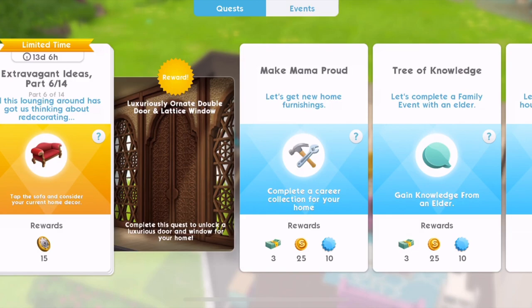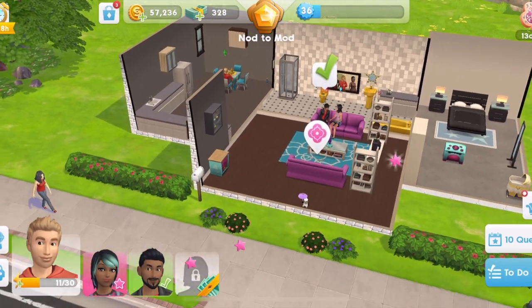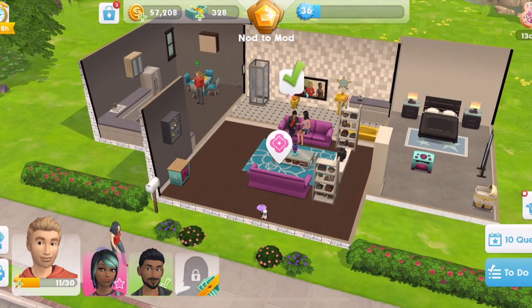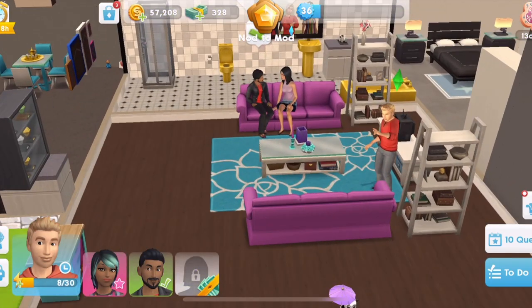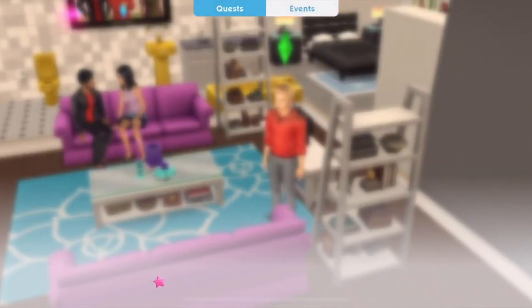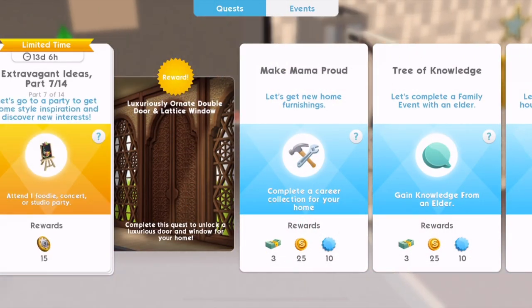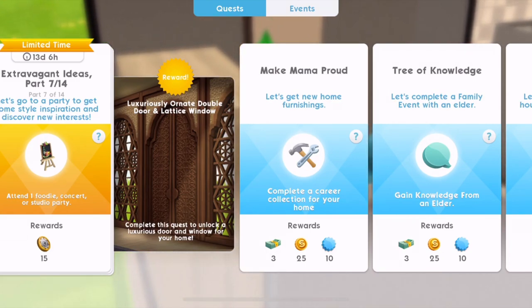We've got 15 coins from doing that. Now we need to tap the sofa and consider your current home decor. That's part six. Let's tap sofa - oh, it's broken. Consider home decor is three energy to do that. And then collect those coins. Let's go to a party to get some style inspiration - attend one foodie, concert, or studio party.